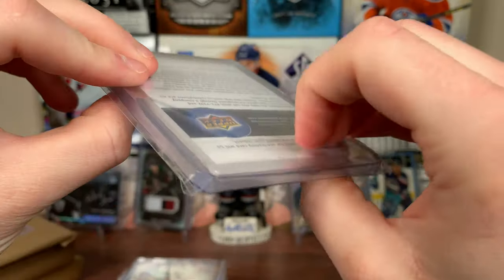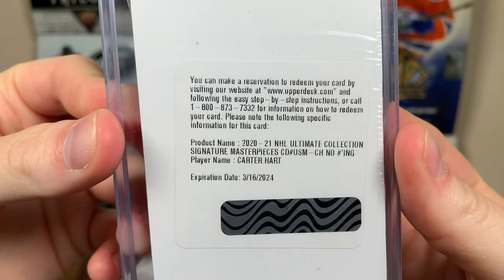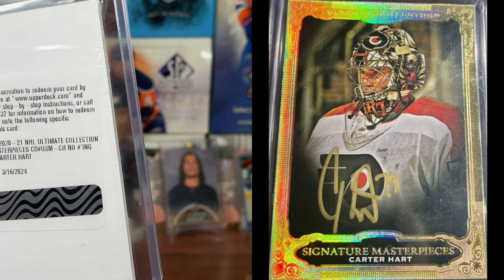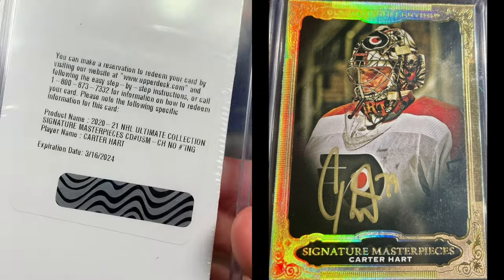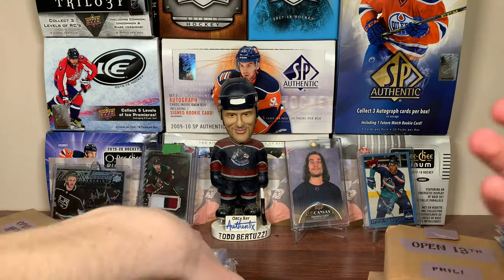What the heck is this? We got a redemption — also really thick. Signature Masterpieces, no numbering of Carter Hart. If I can throw up a comparable of what that looks like it'll be right here. Unscratched redemption of Hart — I'll definitely punch it in. What the heck is this package?